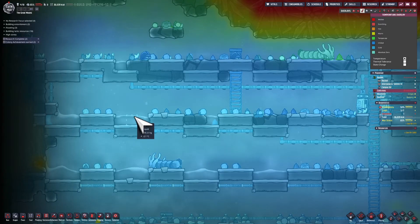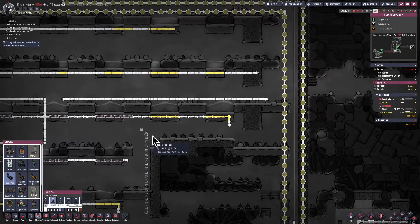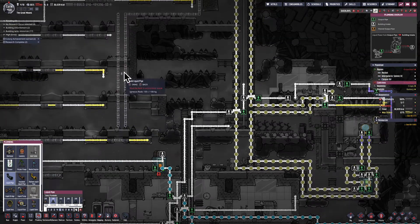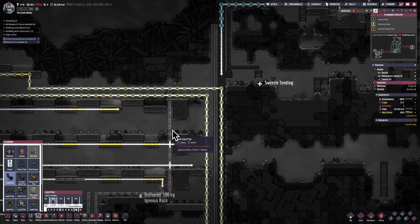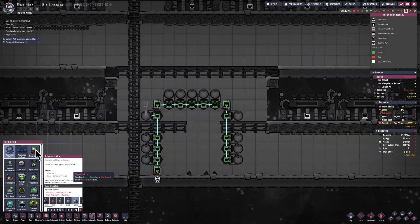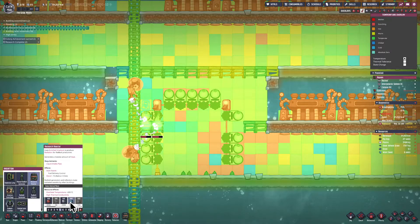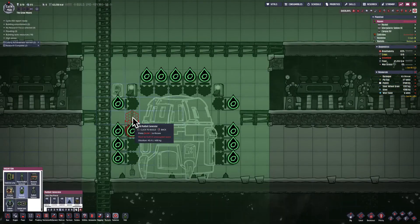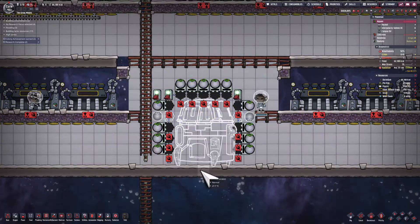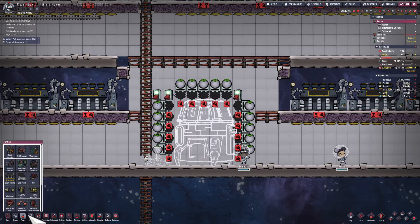Water so far at the top has been cooled down to about two degrees. I've started the process of insulating the area that's going to contain sleet wheat ultimately. I decided it might make more sense to have the pipe go up and down carrying that cold polluted water so that coldness doesn't get wasted in the warmer zone on the right of this area. Now that I've got the radbolt generators installed, it's time to remove the ladders and put in the research reactor. I'm also going to make sure that the research reactor doesn't get turned on initially, because I do not want it operational until the rest of the infrastructure around it exists to handle the heat.